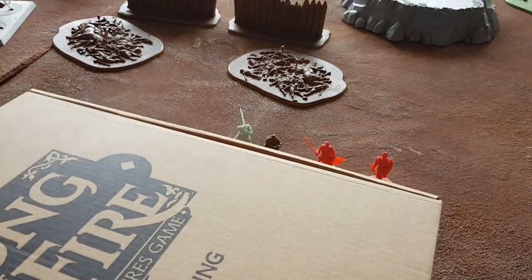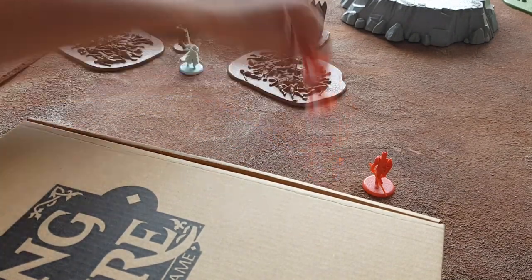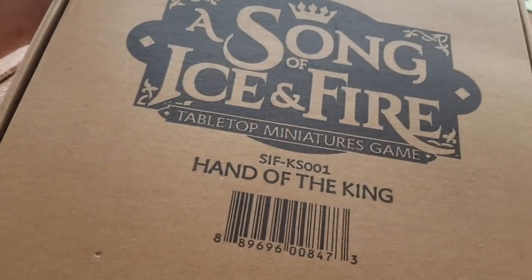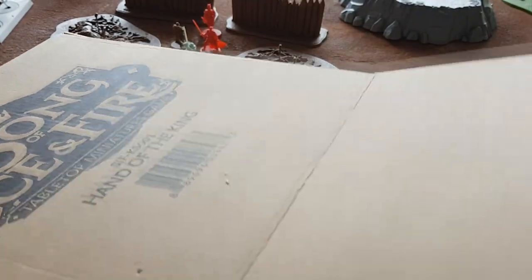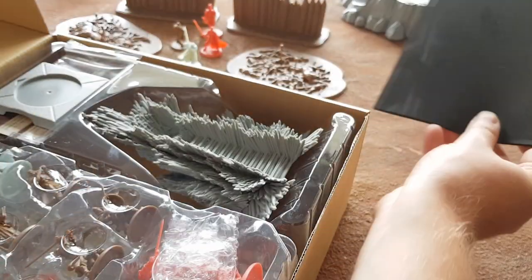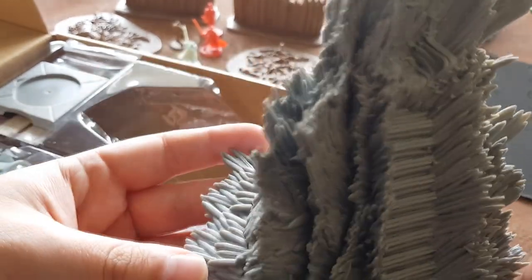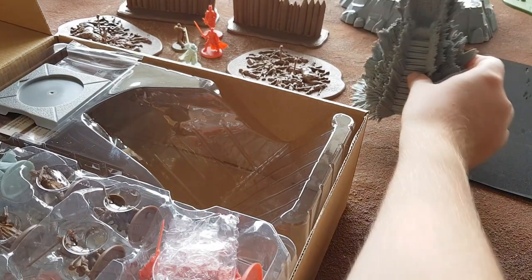Alrighty, bring out the box. I'm just making some lunch right now - I haven't eaten anything today because of this. Hand of the King. I wish I had a Hand of the King badge for my cosplay - I don't have a cosplay yet. Just a piece of foam - there's nothing special about it. The Iron Throne, which is a ridiculously big token for having first turn, but still very awesome. I don't know what I'll use it for yet, but it'll be cool.